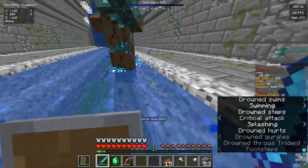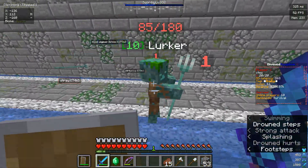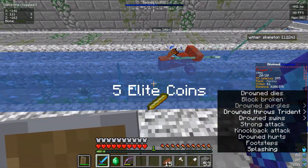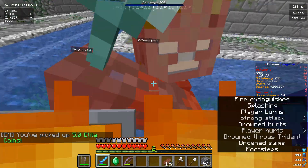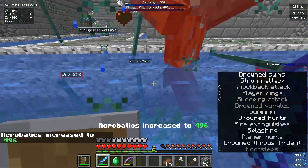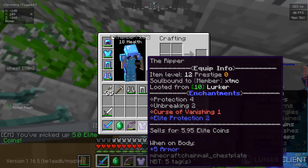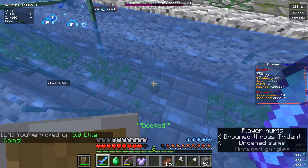Now when you die, you don't lose anything - you just lose your levels. So you don't quite have to worry, even if your armor has Curse of Vanishing. You also get something called Elite Coins; you're not actually going to be using many of these early on. That protection is making a huge difference. And we got our first drop - it's only Elite Protection 2 and it's Chain, so it's not quite worth it.